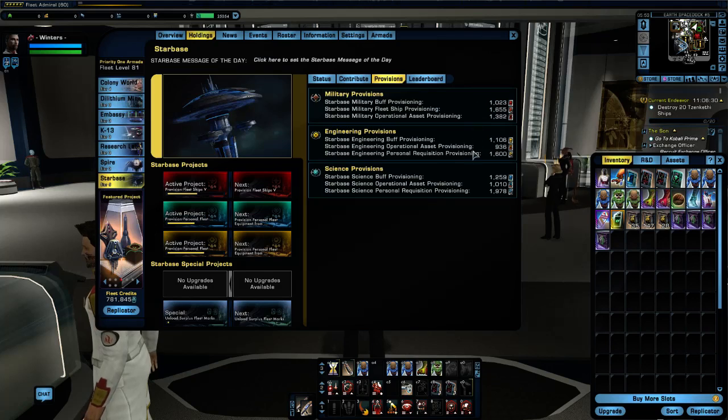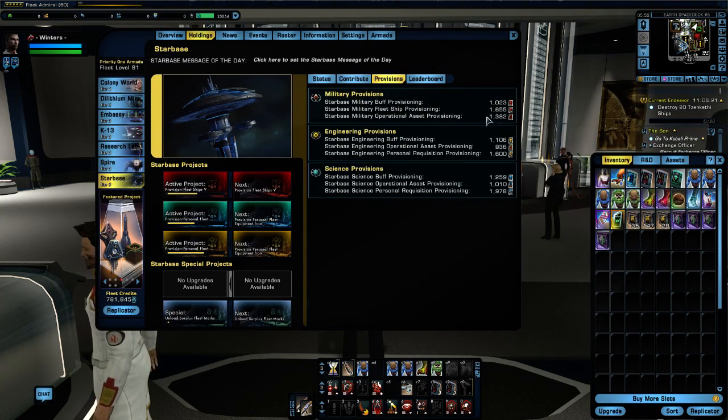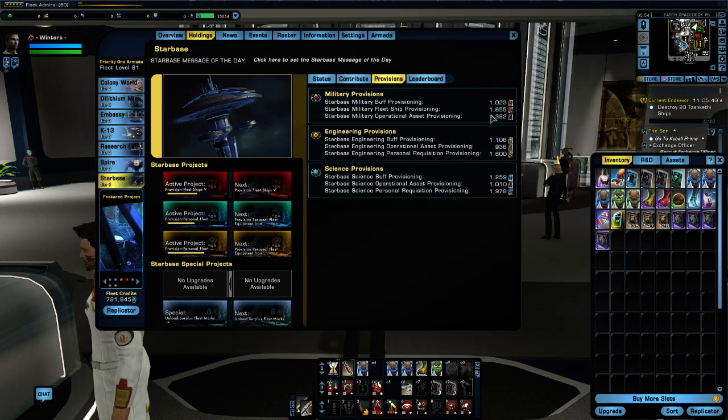If I click on the provisions tab, we see a full list of all provisions the fleet has. When this project comes off cooldown, these 18 provisions will be added to the stockpile — currently 1,655 military fleet ship provisions available. These provisions do not belong to you — they belong to the fleet. When you go to fleet vendors you might see it says you can make 1,655 purchases; that is the fleet's provisions you are using, not your own personal provisions.